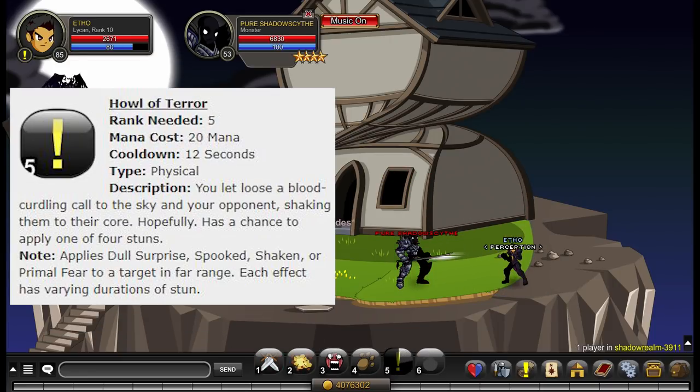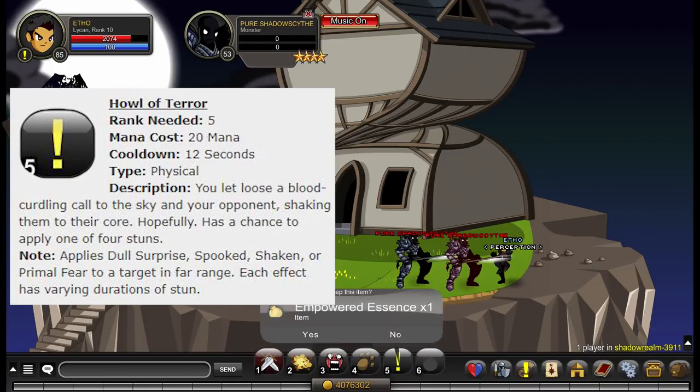Your last ability is called Howl of Terror. It consumes 20 mana and has a 12-second cooldown. This ability applies one of four stuns: Dull Surprise, Spooked, Shaken, or Primal Fear. Each of these stuns essentially just has a different duration — they don't do anything different in terms of effect. It's a pure effect ability with no damage.